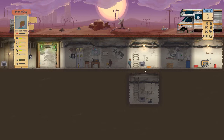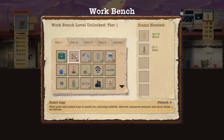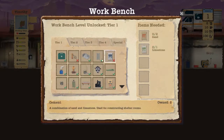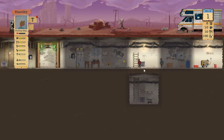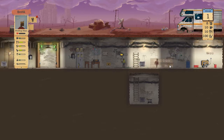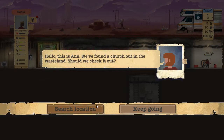We have 10 food and 10 water. We need to craft - we don't have a bed so let's craft one. Incoming call: accept transmission. Ann found a church out in the wasteland and found a dude - should we check it out? Yes.